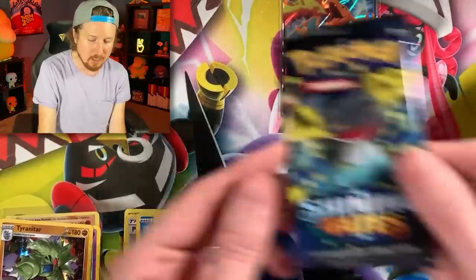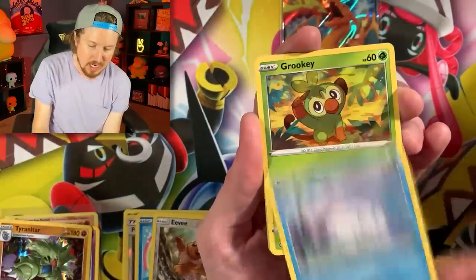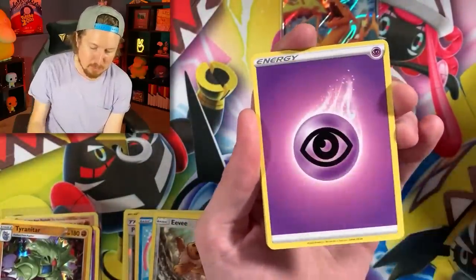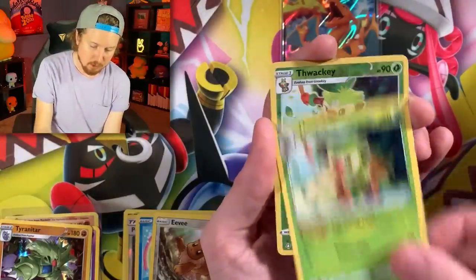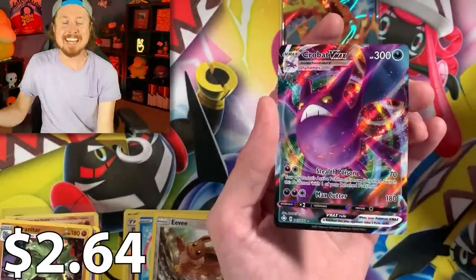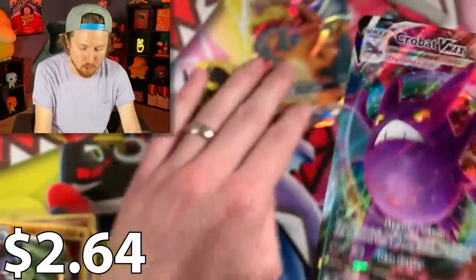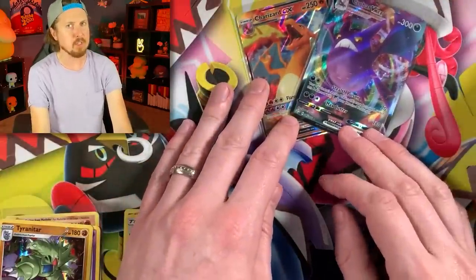Next booster pack, we got Shining Fates — a wide variety of Pokemon sets today. Hopefully that will not be the last Charizard we see. We got Trapinch, Snorunt sitting on a bench, Spinarak, Energy, Team Yell, Thwacky, double Thwacky — and a Crobat VMAX! Full Art Crobat VMAX. Another code card for the Breaking Family.